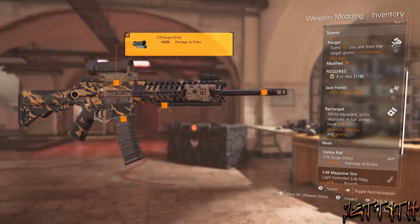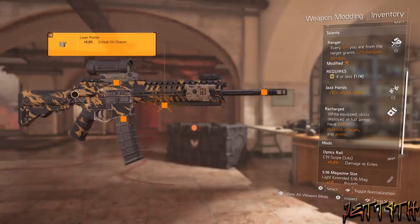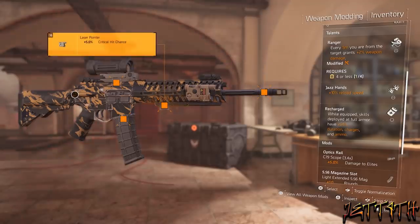The main talent that I chose to go with for this build is Ranger. Every 5 meters you are from the target grants plus 2% weapon damage. Ranger requires 4 or less utility legendary things — I am only running one. I honestly believe that Ranger is overlooked, and this definitely allows you to do a lot of extra damage and is also not being nerfed into the ground.